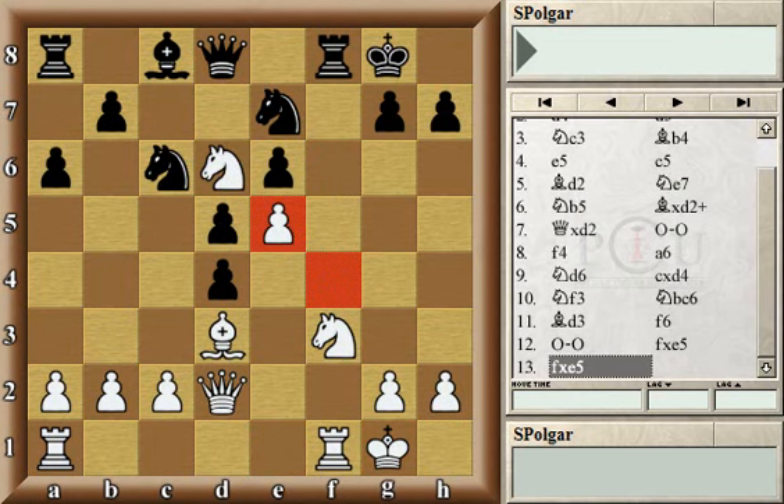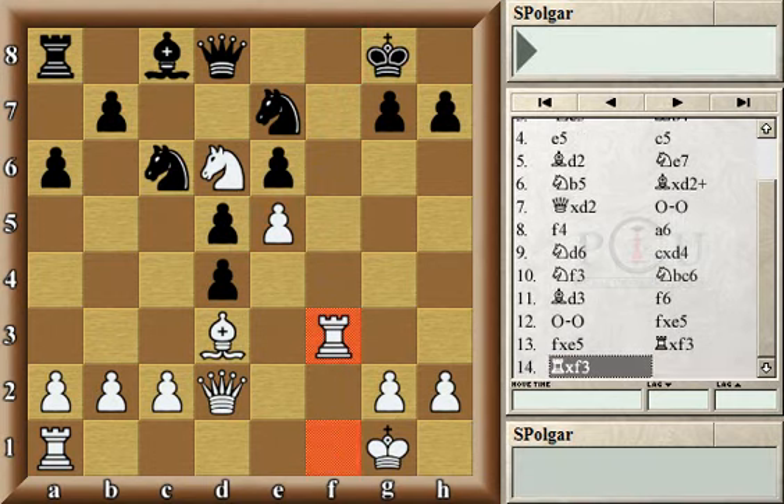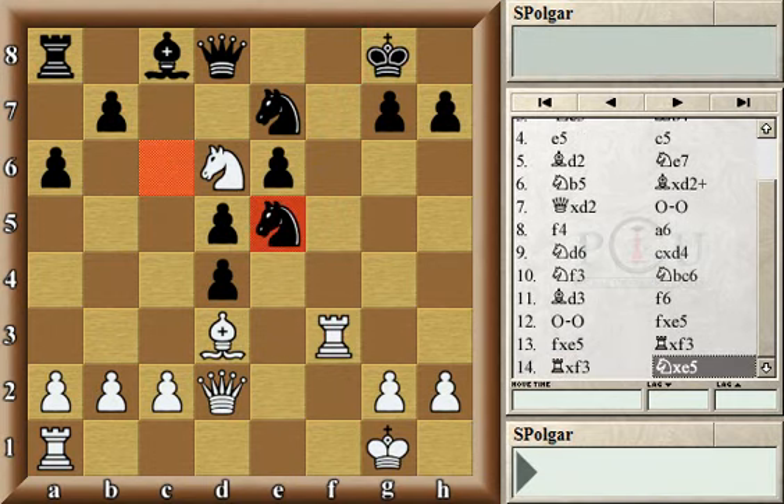Now this is a very interesting position where black chose the book move. All of this has been played in a famous game from Yugoslavia back in 1977. In that game, just like in this one, black chose to sacrifice an exchange in order to capture the key center pawn on e5. White has a rook extra for black's extra knight and two pawns — on numeric value that kind of balances out.